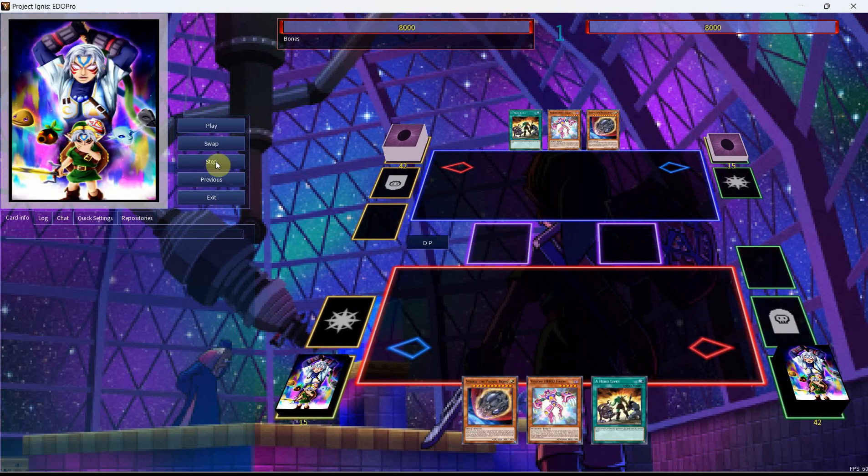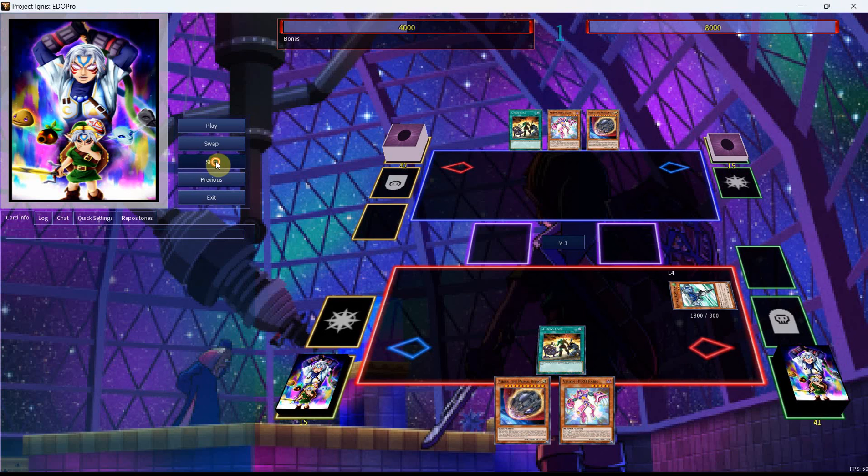Now for the second combo — this is something that was showcased on D-Time's channel, but I wanted to cover it a little more because I had some thoughts about it. This will be a segment on how heroes can sort of play through Nibiru. We're going to start with activating A Hero Lives, then bring out the Stratos.